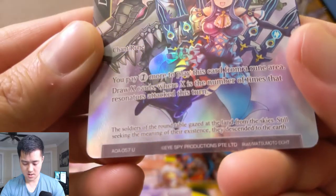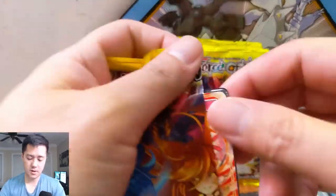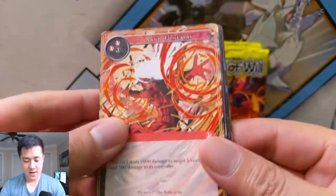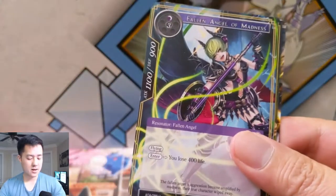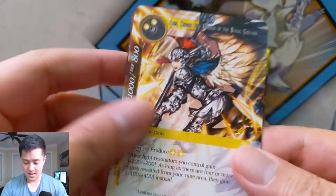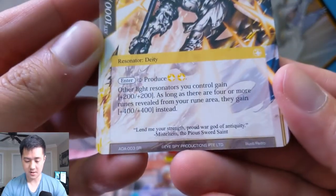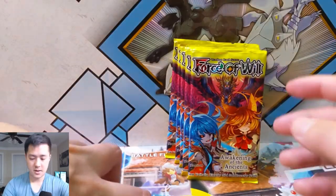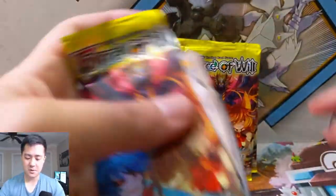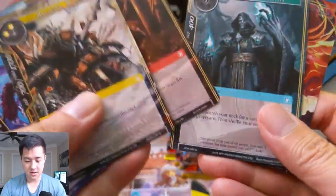And then the Round Table. As far as swagging your deck with reverses, it's not that crazy versus like the special energies, the gold energies, the full art trainers and supporters. The Ark Knight, God Emperor of the Brutal Burial Grounds — oh we got another SR, very cool! And then Beneath the Sand, probably just a common. I feel like this full art approach is a better way to do that. All right, let's just go right to the end.